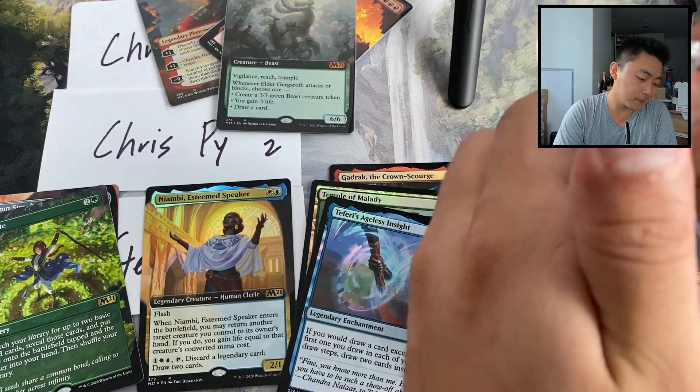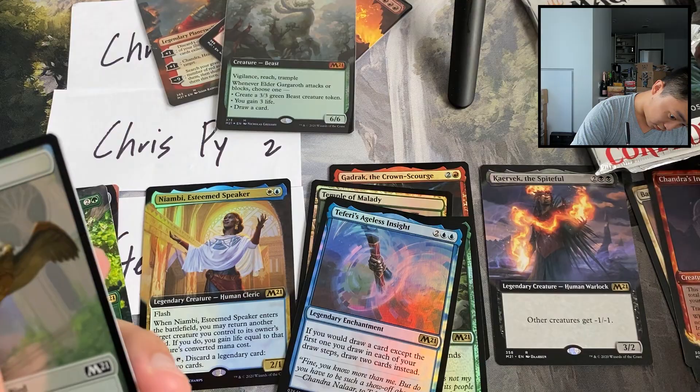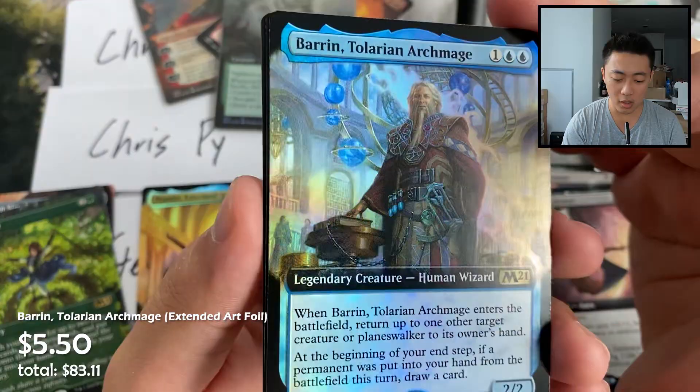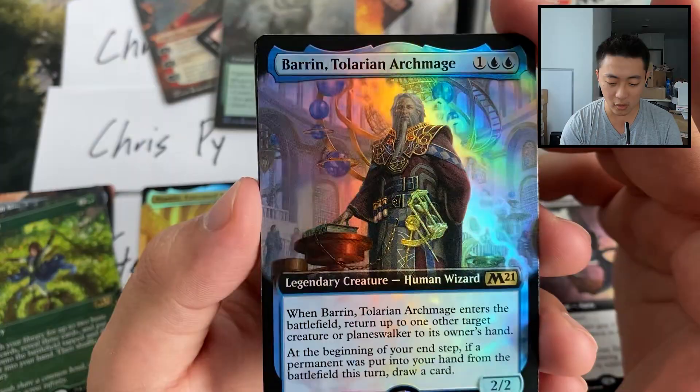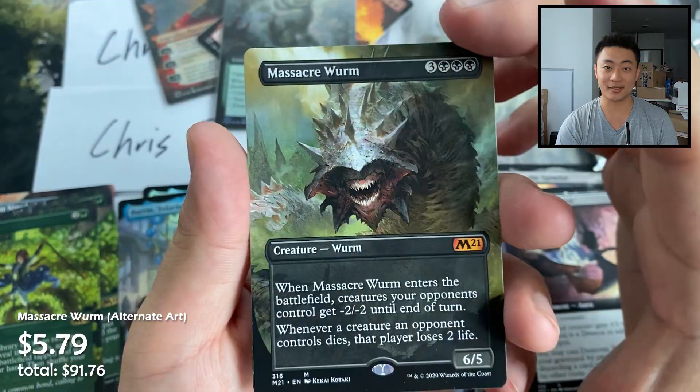Three good mythics and a bunch more packs left. Two more packs left for Chris C. Showcase foil island, Demonic Embrace — and look at that! Thalisse, Reverent Medium, and Talrand, Sky Summoner Archmage! The foiling on these extended art foils is so gorgeous. Temple of Mystery, Cultivate, Massacre Worm, and a double Badger's Acolyte.